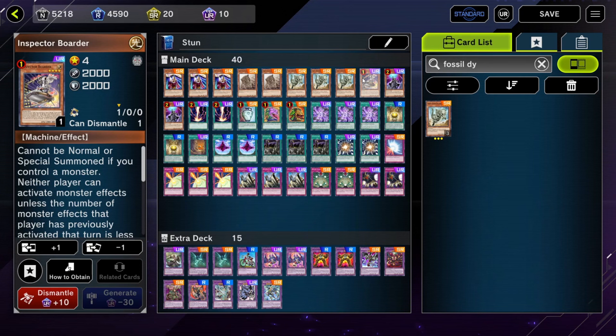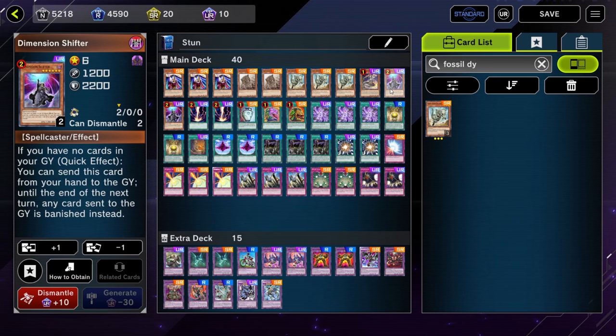Then we have 1 copy of Inspector Border — I would run this at more, but it's rightfully limited at 1 copy per deck. When this guy's on the field, neither player can activate monster effects unless the number of monster effects they've previously used this turn is less than the number of extra deck monsters they control. And then to round off the monsters, we have 2 copies of the only hand trap we're running, Dimension Shifter. If our opponent's going first and we can resolve this during their turn 1, then they might have to pass play straight to us if their combo relies heavily on the graveyard.